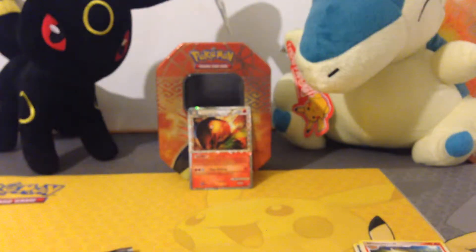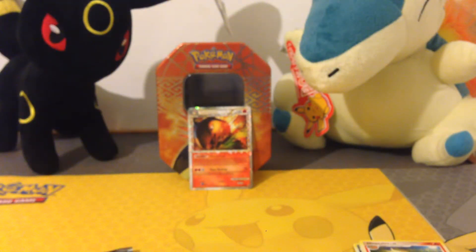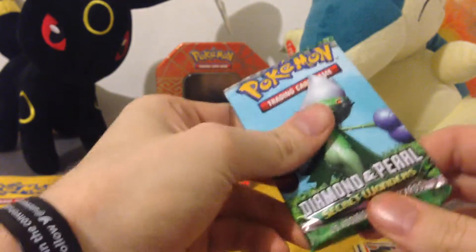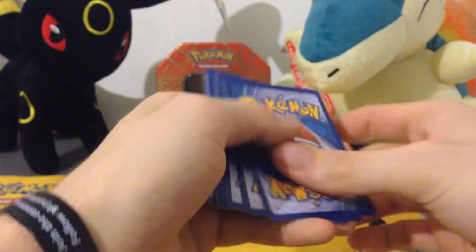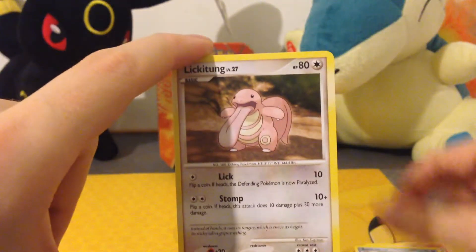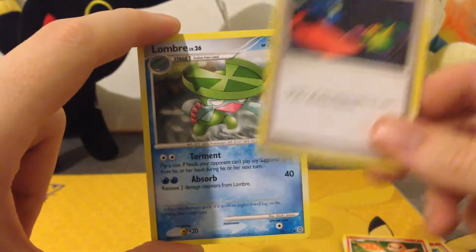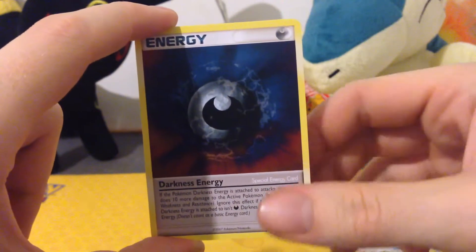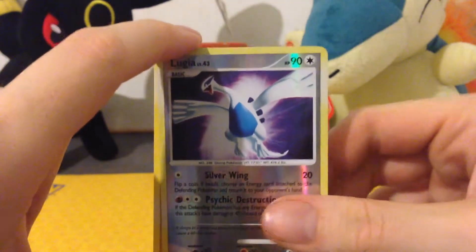So next up: Diamond and Pearl Secret Wonders. Gonna get Kitty to open them with scissors. Also picked up the Pikachu mat as you can see here from MCM — a nice new playmat. So from the pack: Squirtle, Lickitung, Shroomish, Charmander — very nice art. Switch — that looks cool. Lombre, Darkness Energy, Pinsir. Reverse Gyarados — that's pretty cool. And the rare itself is Minun. I actually quite like the Lugia art more, and ironically we're opening the Lugia one next.